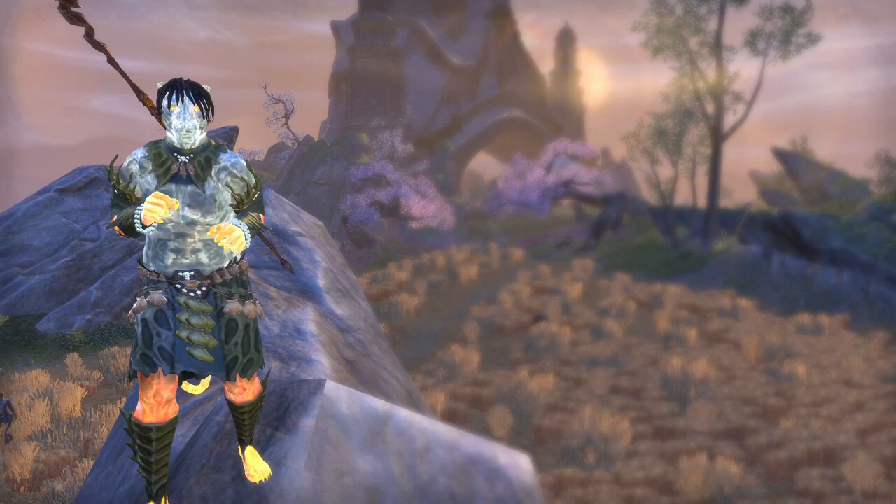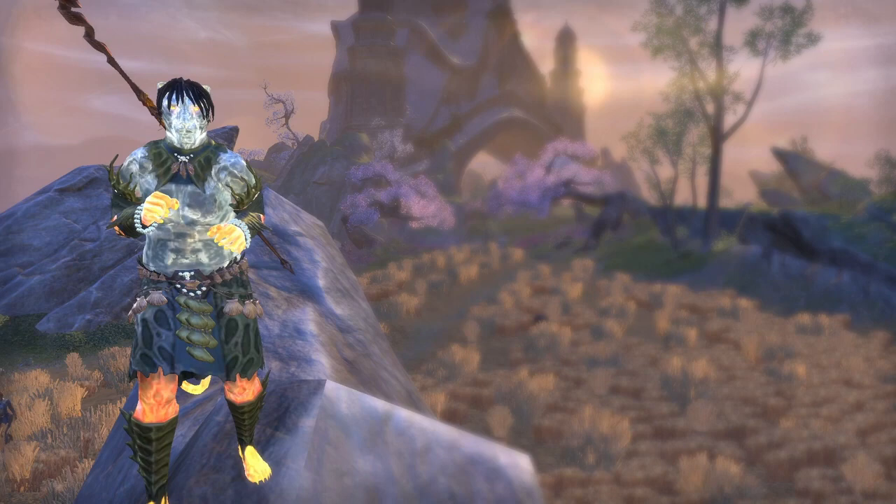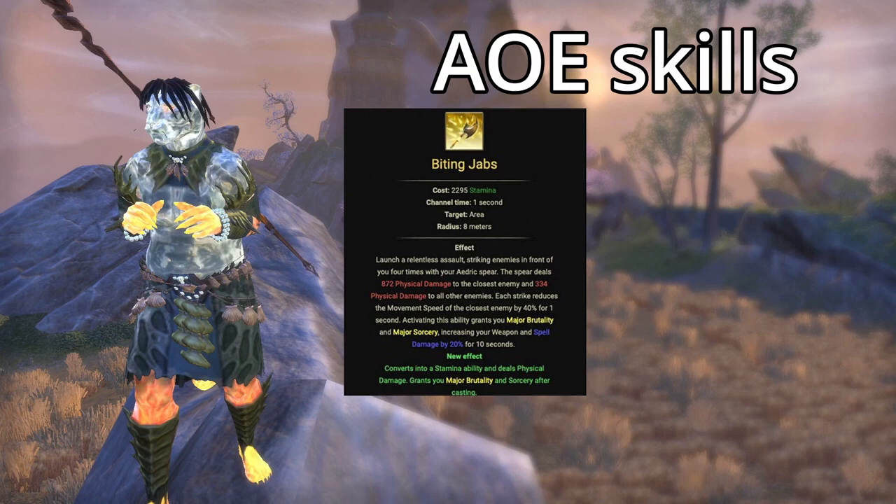Skills that you're going to want to use to increase your speed and DPS are pretty much any AoE skills. For example, Templars have Biting Jabs or Puncturing Sweeps, and Magblades have Sap Essence — but in reality you can use anything that's AoE and does damage.